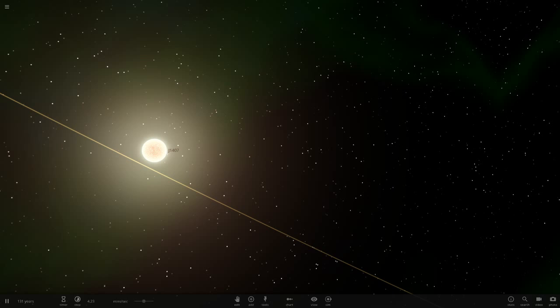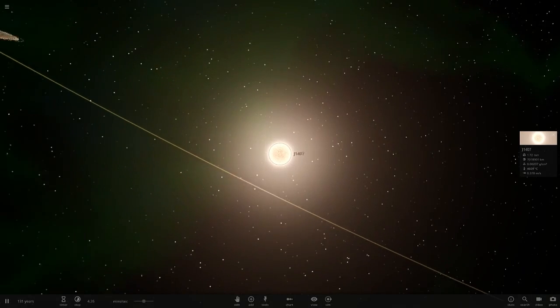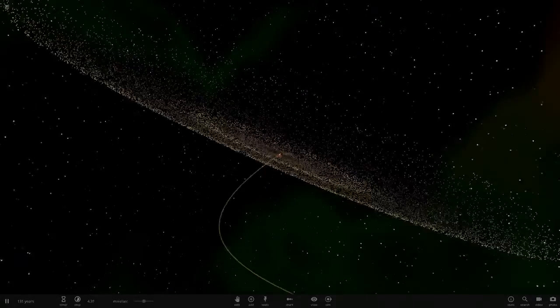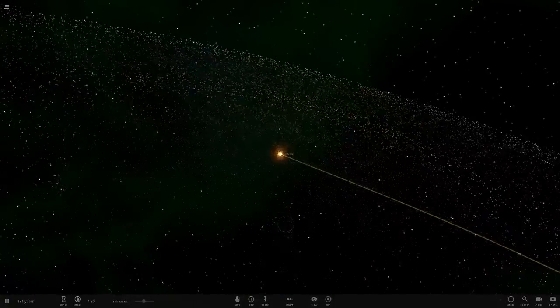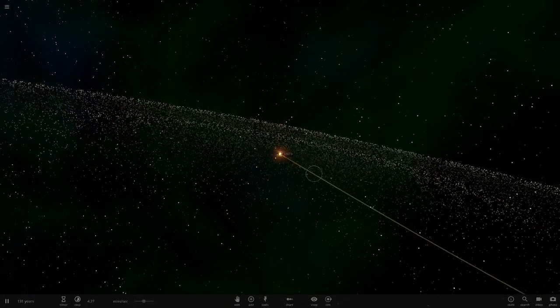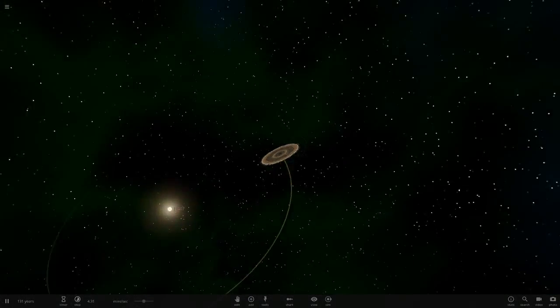Hello everyone and welcome back to another Universe Sandbox 2 video. Welcome to the J1407 solar system, because today we are going back to the planet with the largest rings in this custom simulation. We are going to add these rings to Saturn and see how large they are from all the planets in the solar system — just to see how crazy this ring system actually is in size. Look at this — it is absolutely humongous.